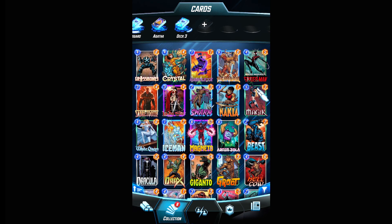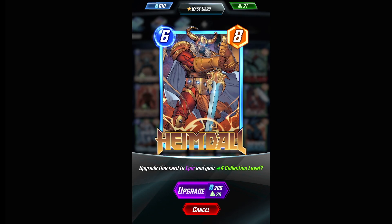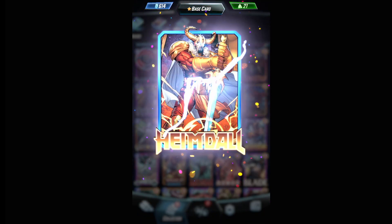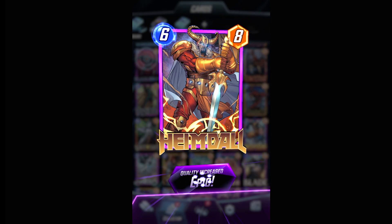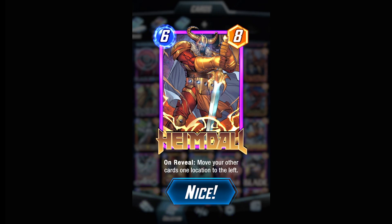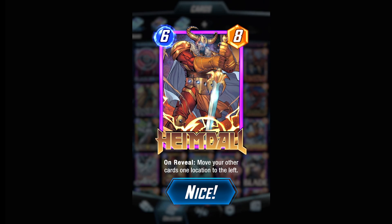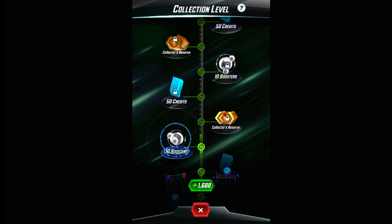As you improve your cards, you get higher collection levels. For example, improving Heimdall gives four levels. This is the general loop of the game when it comes to improving your account. Importantly, upgrading a card doesn't add new effects or change its power — the effects, power, and cost stay the same unless there's a balance update pushed to the entire player base to change that card.